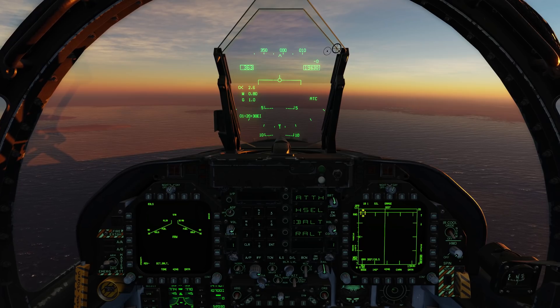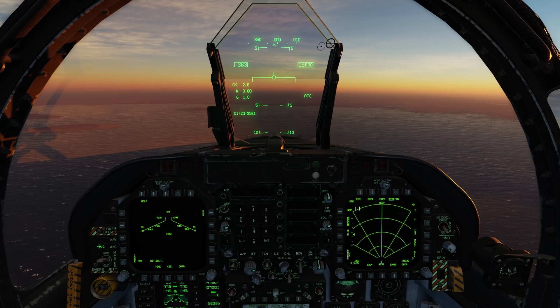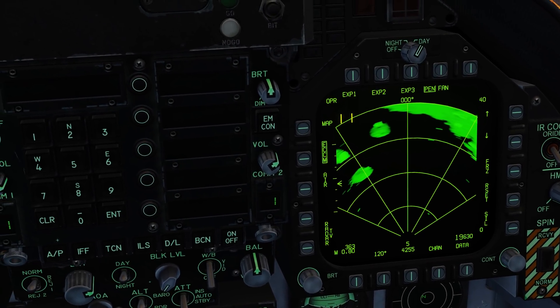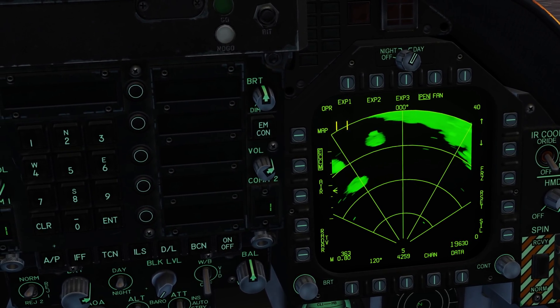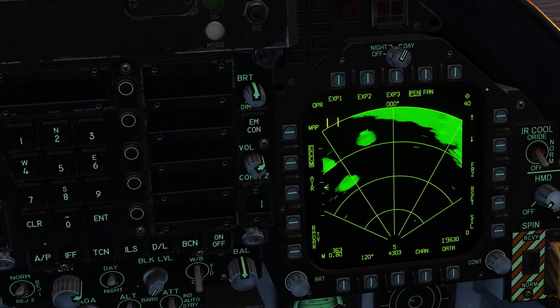To get there, we can either go through the master navigation mode, or in this case we'll go to the master air-to-ground mode. We'll bring up the air-to-ground radar here on the right DDI, and go right on the sensor control switch to assign the TDC to it, indicated by the diamond up here in the corner.